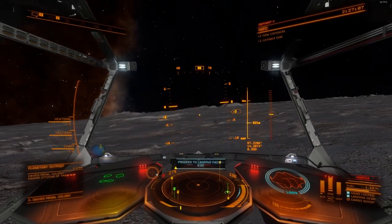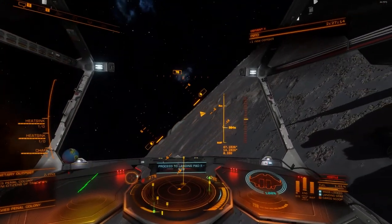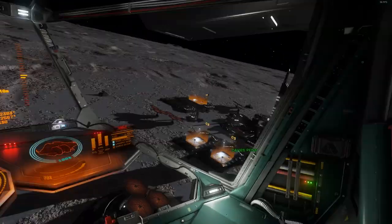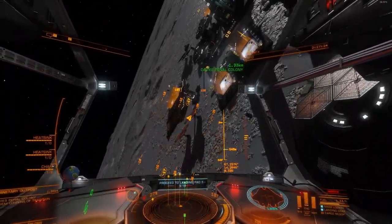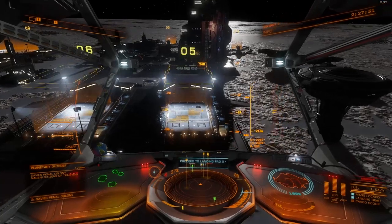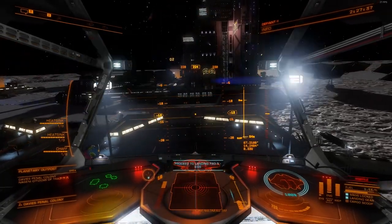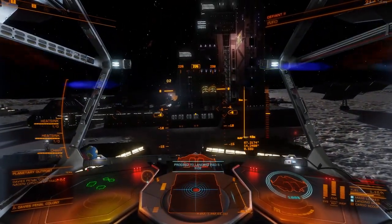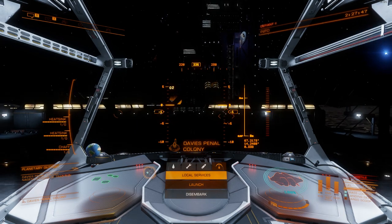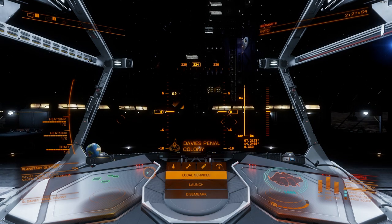Look at this colony — isn't it cool looking? Here I can repair, refuel, grab missions. I could depart the ship if I wanted to and walk around the station. If you guys want to see that, let me know in the comments and I'll actually get out of my ship and walk around the station.